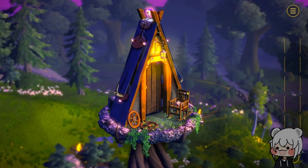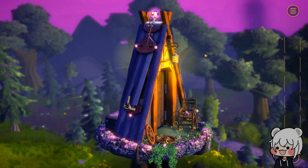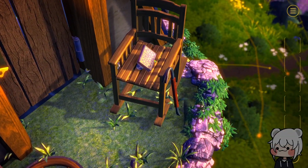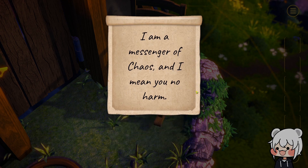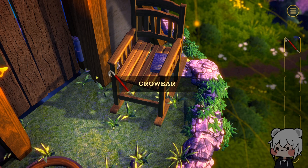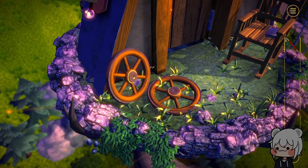Now it's a fairy tale setting — some sort of cabin. What's this? Another one of these things. 'I am a messenger of chaos and I mean you no harm.' A black cat is a messenger of chaos, of course. We got the crowbar and a weather vane. Anything else there? There's two wheels.